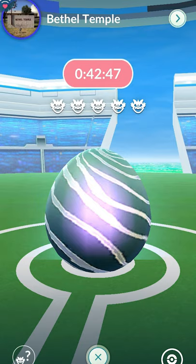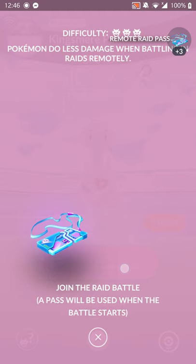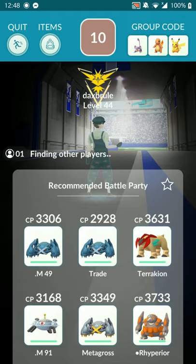Most people are using Lucky Eggs when going into raids. If you don't know when you're going to raid, in the top left corner is an item button. I recommend when you're in the raid and there's around 10 seconds until the raid starts, go into your item bag and activate your Lucky Egg from there.